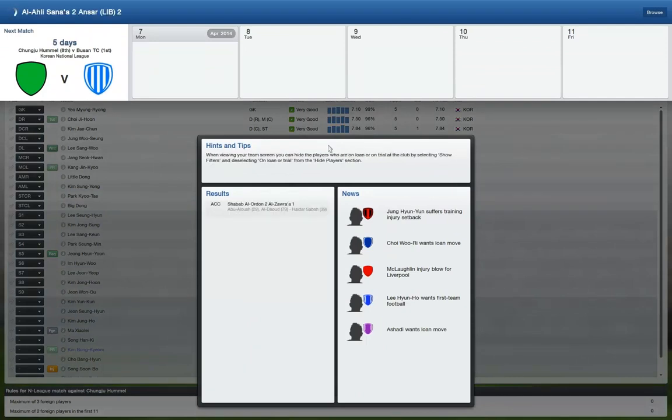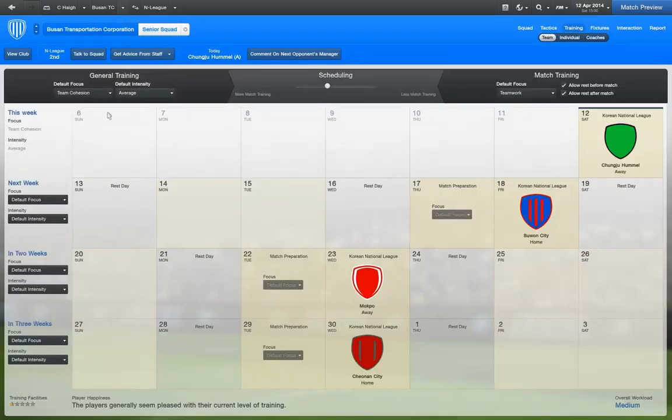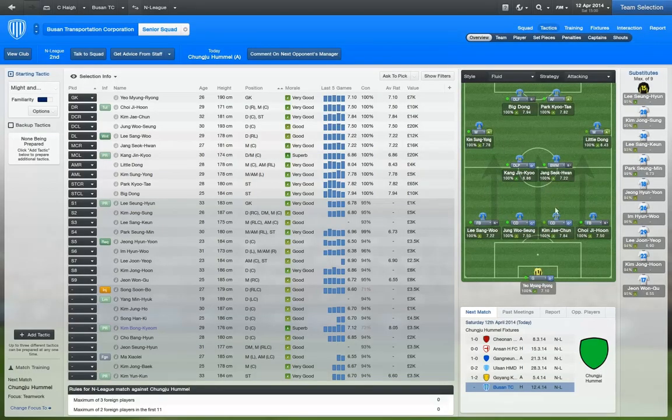We'll be back for the match. It is match day at Busan TC — we're away from home against Chungju Hummel. It just struck me that I haven't been changing my training around this week. Normally I do like three days of fitness and then the last part of the week as team cohesion, much like what that guy suggested in the comments section. It must be working because look at the results we're getting, along with the tactics that have changed — especially because we are a bigger force within this league, having literally just got relegated.